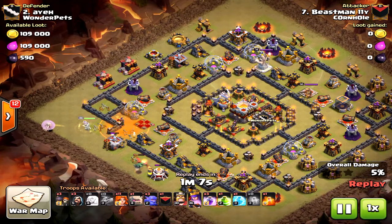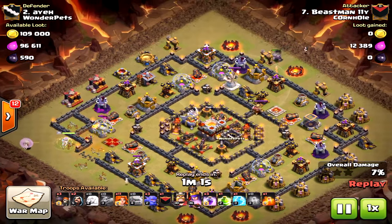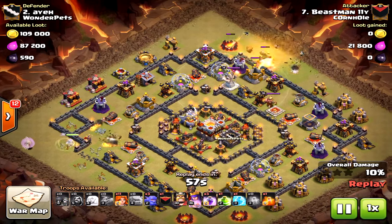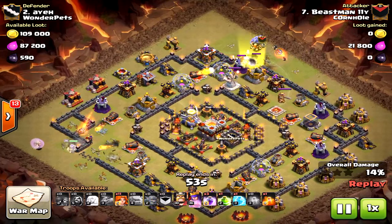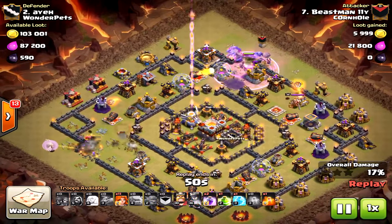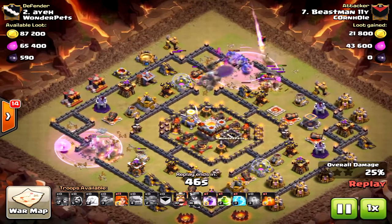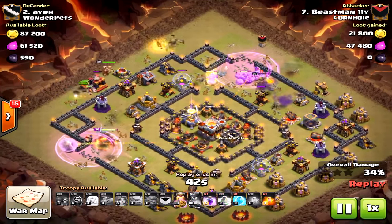The baby dragon does a great job taking out two units on the outside perfectly. The golem drops in, causing distraction, and the wall breakers follow. This time he learned to drop the rage immediately — smart move — because it was dropped immediately it really cleared the whole western north part of the base. Here come the valkyries.